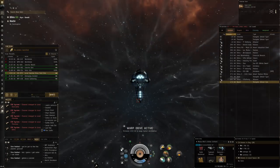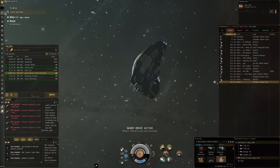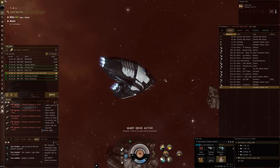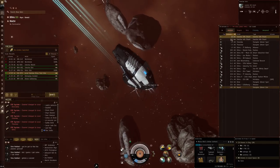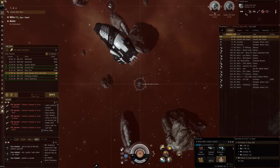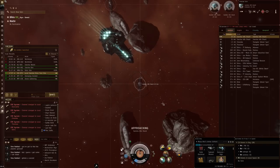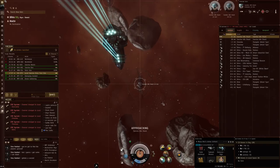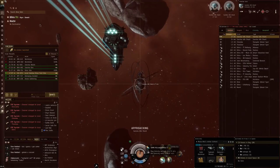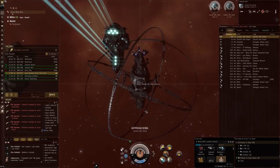Hi everyone, the Lone Wolf here, and welcome back for some more EVE Online. The war is over, so I am back in the Ishtar. It's been a while. Something that I did not do during this war is take the Ishtar out for some nice relaxed exploration runs. Since it's over, we no longer have the war icon on the top left, and we can get back out here and try to find some juicy sites.